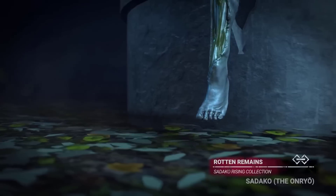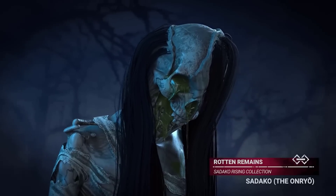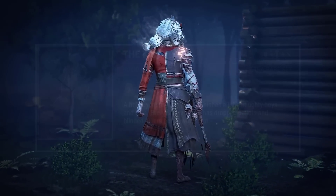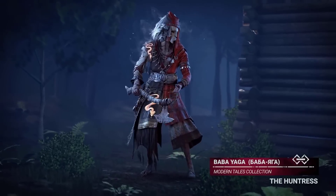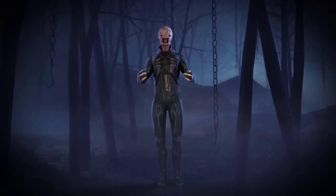Legendary or ultra-rare skins are the most expensive outfits you can buy in DBD, as they cost $15 — basically the amount you pay for the game itself, and double the cost of the majority of the chapters.